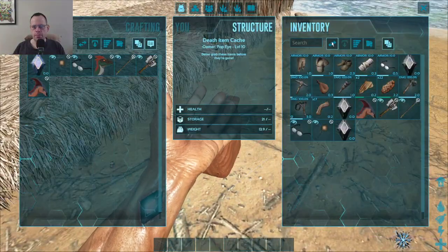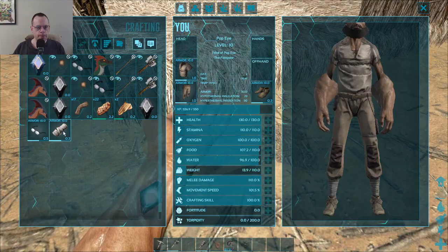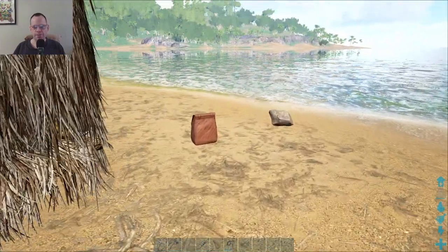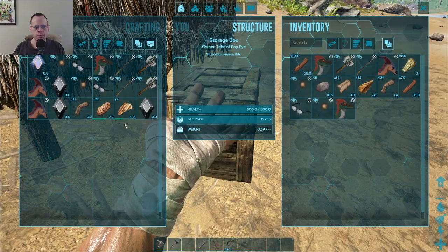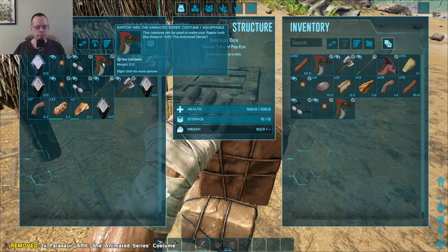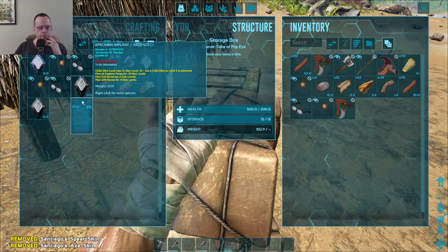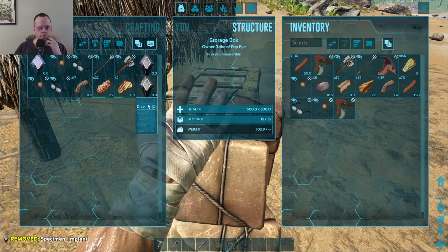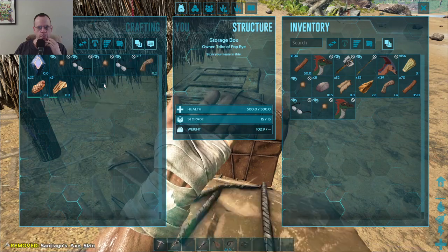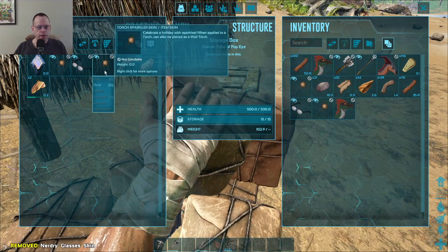Okay, what can I get from here? Get all that stuff. Okay, I put my pants back on. Man, I keep getting all this extra stuff. Okay, drop. Drop. Yeah, this stuff will disappear after a while. Drop, drop, drop. Alright, so hopefully I don't die as much next time.